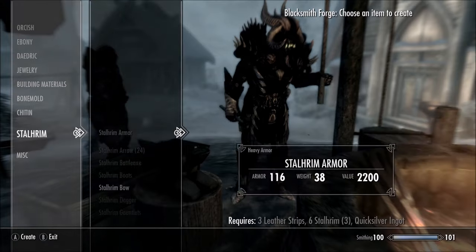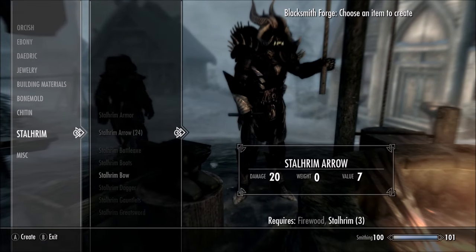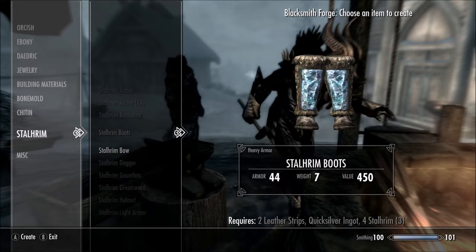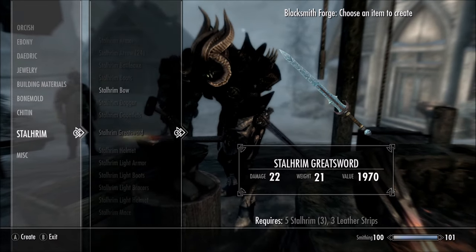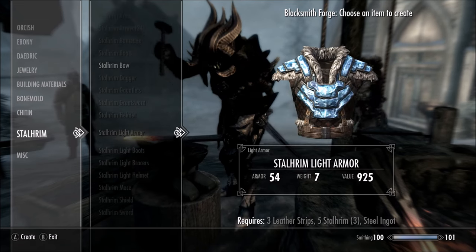Once you've talked to him and completed the quest, go into your blacksmithing menu and you'll now have the option to create Stalhrim items. You need around level 80 Blacksmithing to do this.